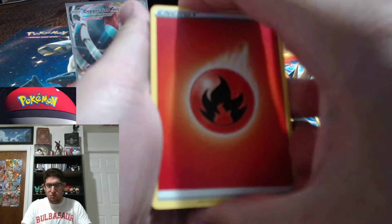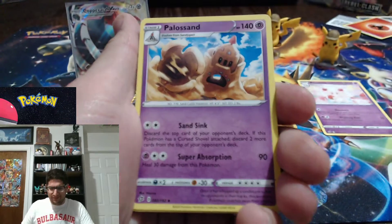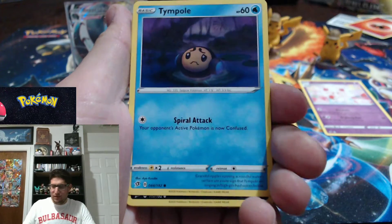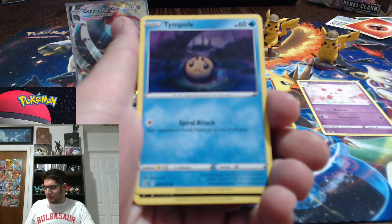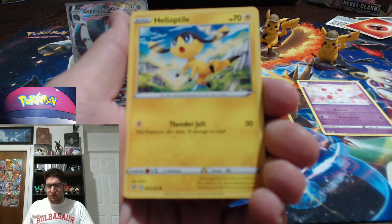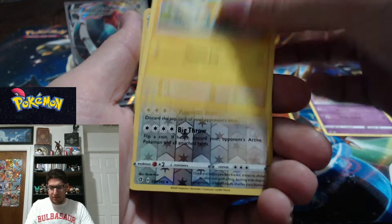It's a water energy — ooh, it's fire though, that's some good luck. Durant, Durant, Palosand, Oleana, Skwovet, Applin. There are two Applins in the set by the way — it really threw me off when I was putting together my binder, so keep an eye out for that. Trumbeak, Trubbish. I'm liking this setup a lot already — seeing the full card is a lot better and it's definitely less blurry. Helioptile.